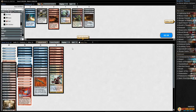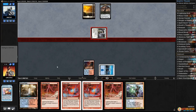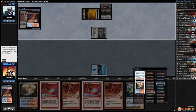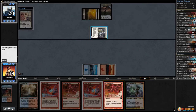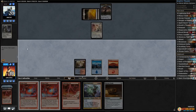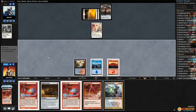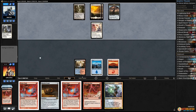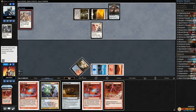Fiery Gambit targeting Thraben Inspector — come on, we need some luck. Let's go heads. Oh, we lost. Without a Krark's Thumb things are so much harder. Crack this, get a mountain, and just Lightning Bolt the Inspector. Play Steam Vents untapped, pass the turn. Where are our thumbs? Maybe that's how we get unlucky — just not drawing thumbs.